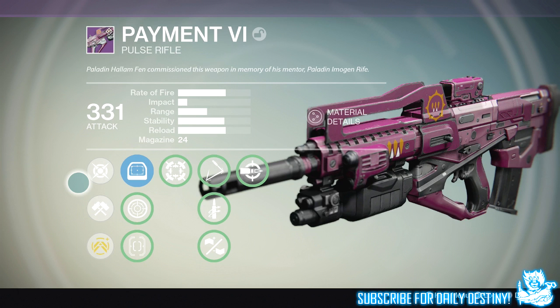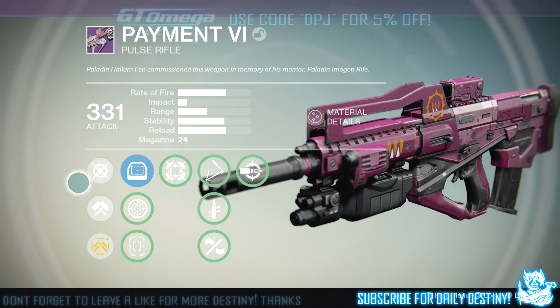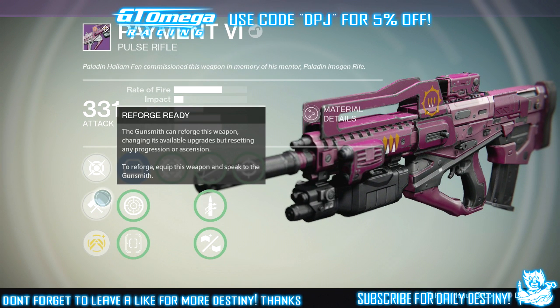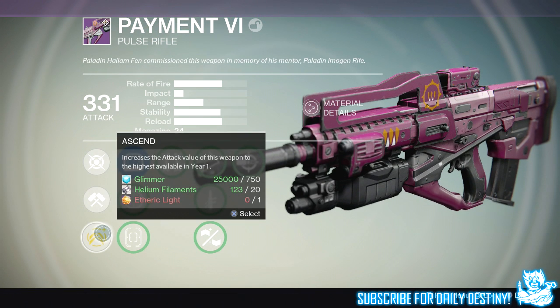First off we're going to take a look at this weapon's mods, then we're going to take a look at its in-depth PvP stats. Getting straight into the weapon — you can see it's a kinetic damage weapon. You can also reforge this weapon at any time if you want to roll its mods with the gunsmith, and you can ascend it to 365.